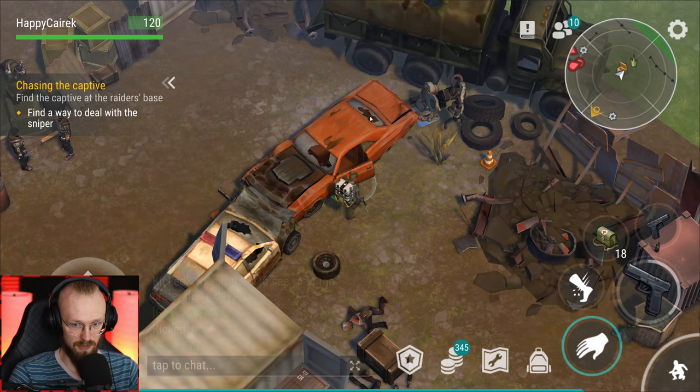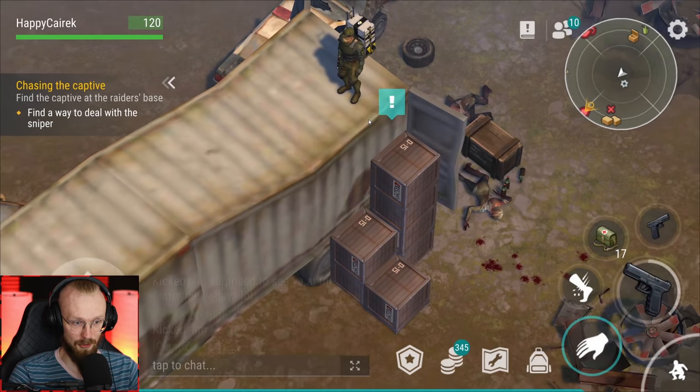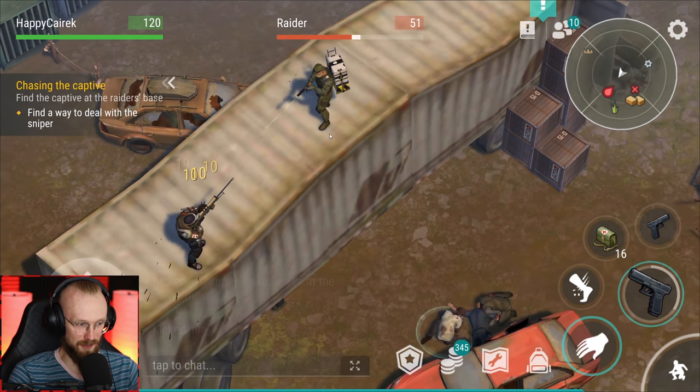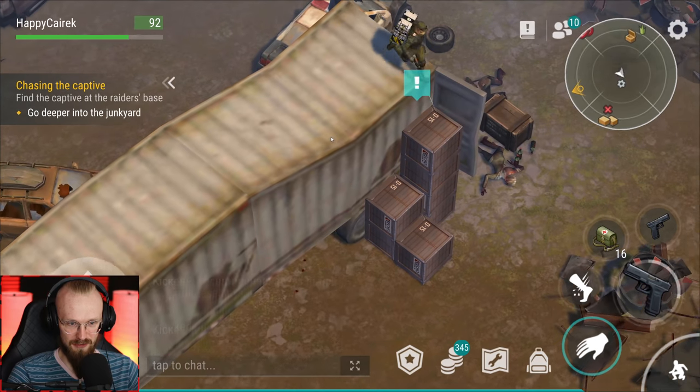How do I deal with him? Will I get shot? I have no idea. Well, there's got to be something. Oh, I have to climb on top. There we go, that's how we're gonna deal with the sniper. Let's go deal with that raider now - probably we have to climb.